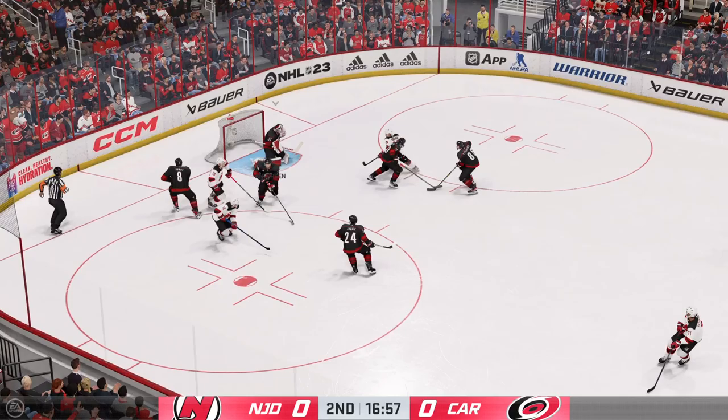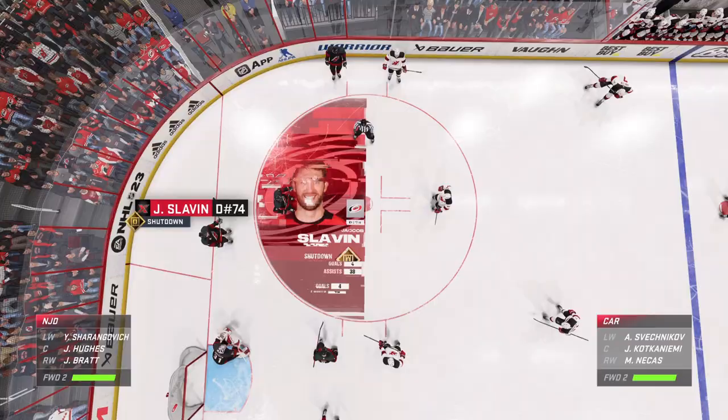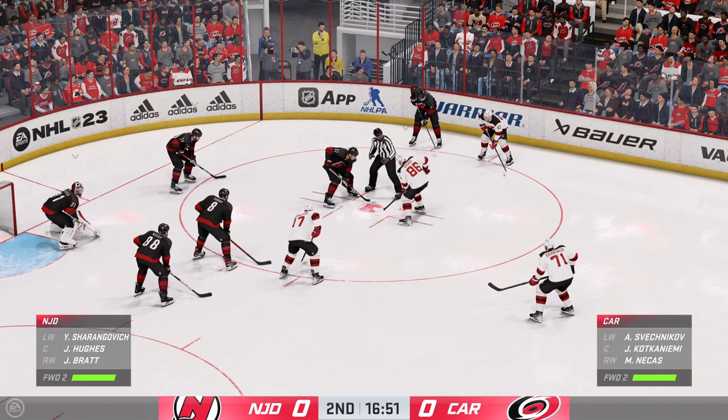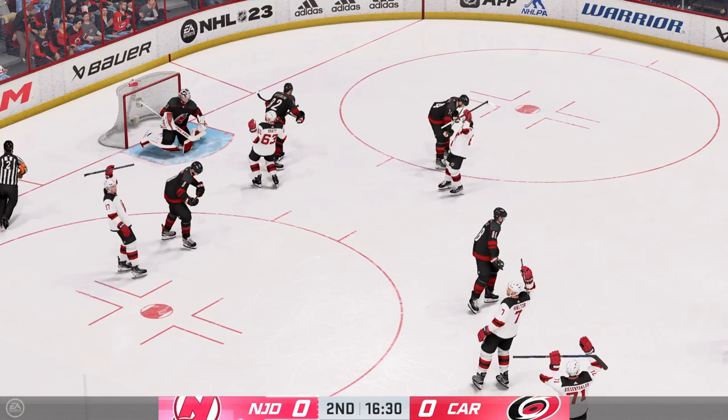Quick pass to Siegenthaler — sends the pass down low. Takes a shot, stopped by the goaltender. Quick hands — not only does he get a glove on it, he catches it, which is hard to do. Slavin's able to defend one-on-one situations so well because he keeps his cool, reads the play, and stays with his opponent. That's his shutdown zone ability and it's how he can contain the opposition. And tries to make a diagonal pass to Hamilton.